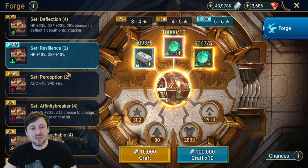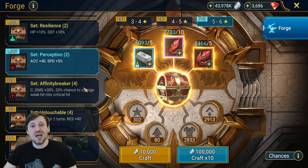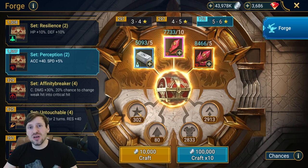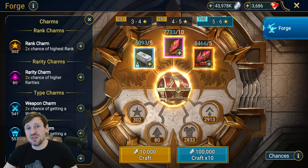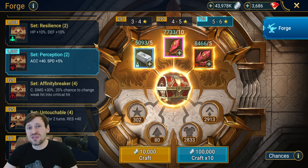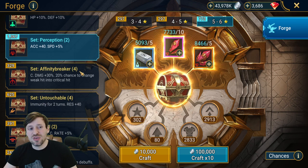A good way to double up the points you can get is using rank charms and rarity charms together — that will almost double the points you get when forging gear. But you only want to use them on certain types of gear.